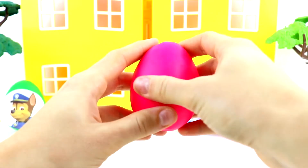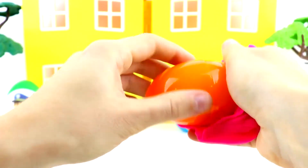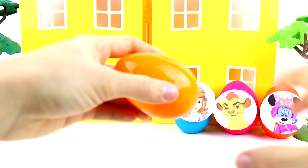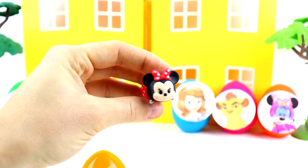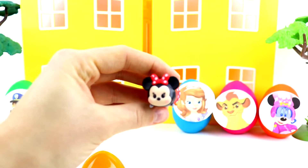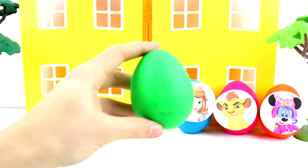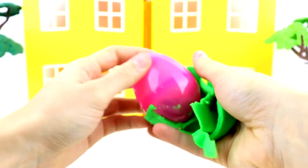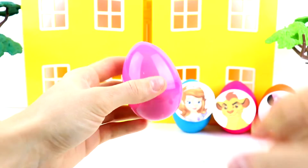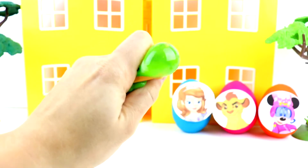He has the dark pink egg. And look who it is — it's Minnie Mouse and she's a Tsum Tsum. Here's Chase from Paw Patrol and he has the green egg. And here we have a Gekko Mashem — super squishy.